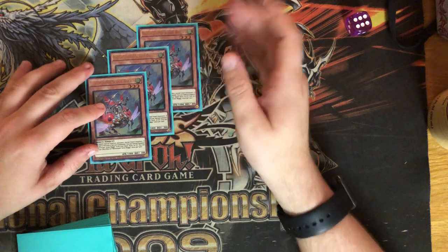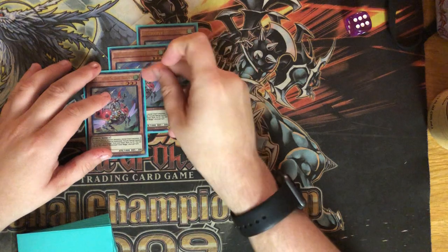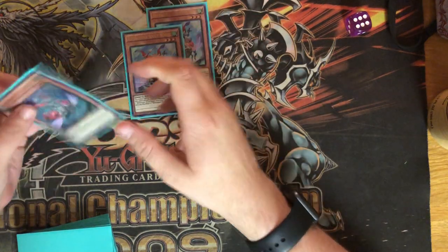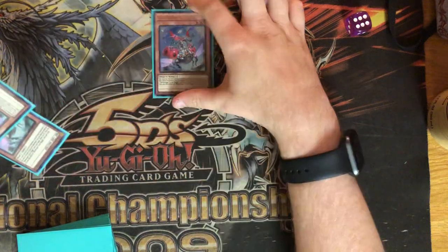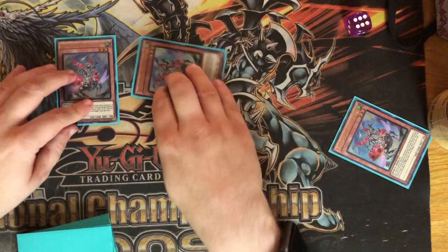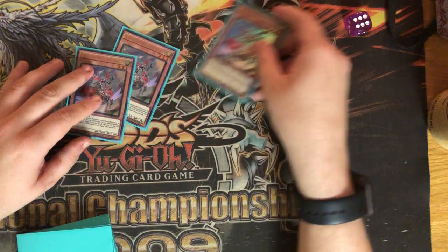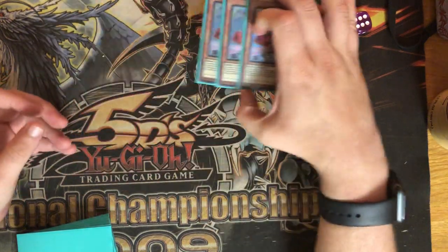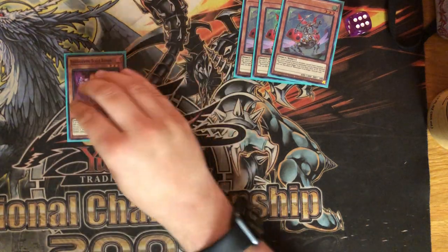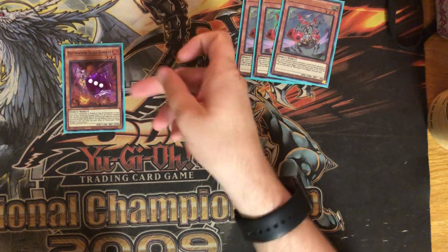Getting into the deck — first off is Scout Buggy. This guy is basically Tour Guide for an extra copy of himself or Galaxy Worm. He can also pull from the graveyard, so if you summon one and get another copy, do some stuff, next turn you can summon him and get one back from the graveyard. Big fan of this card. I only have one copy from my sneak peek box, but I'm definitely playing three copies total.